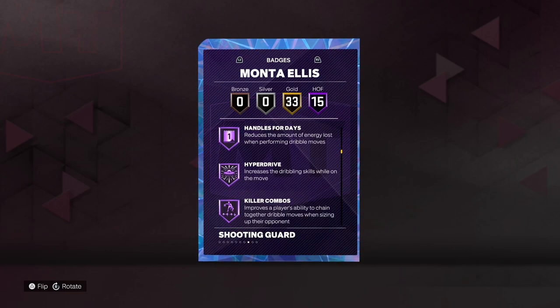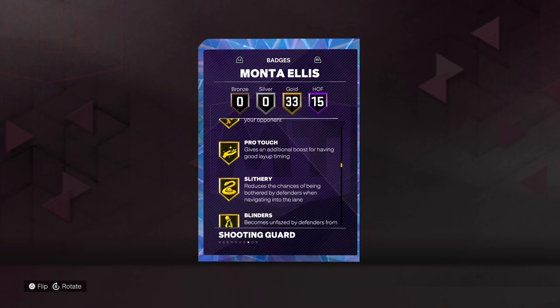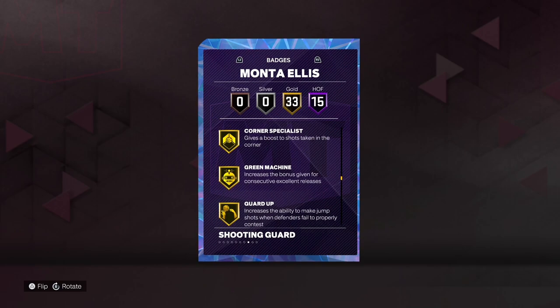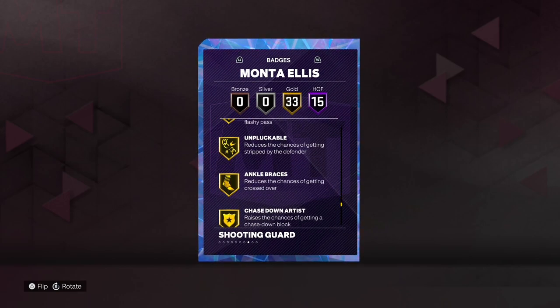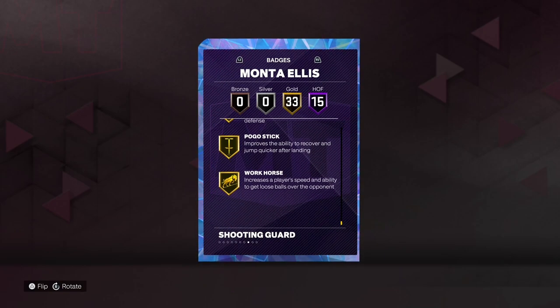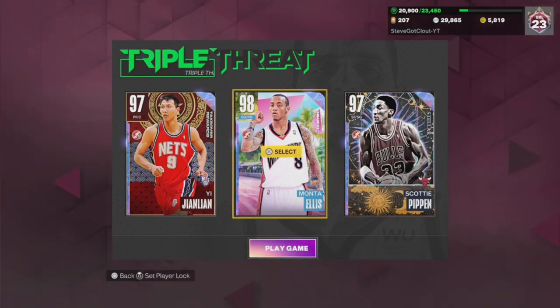Let's get into these Hall of Famers. He got Hall of Fame Agent Threes, Hall of Fame Limitless, Hall of Fame Anchor Breaker, Hall of Fame Clamp Breaker, Handle for Days, Quick First Step. He's got some nice gold badges too. If you're the type of person that likes to badge out cards, this would be a decent card. But be cautious — there are better cards at the position. You got Magic, who's 6'8, can move, get you a bucket, and rim run.